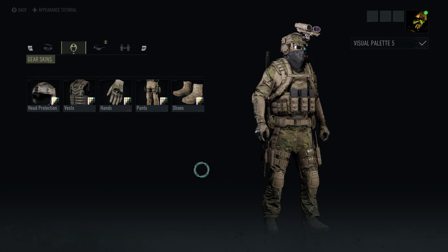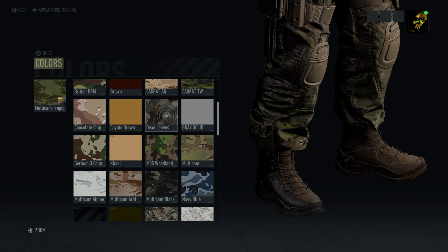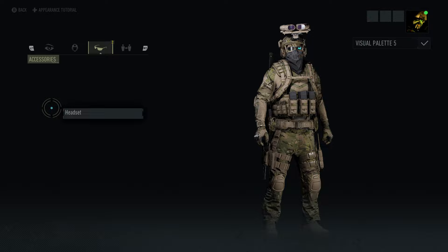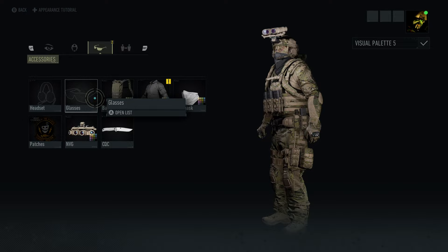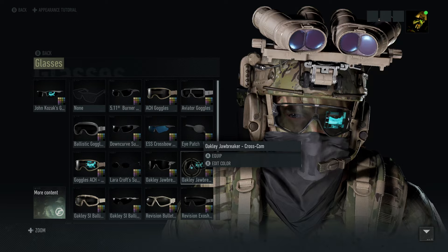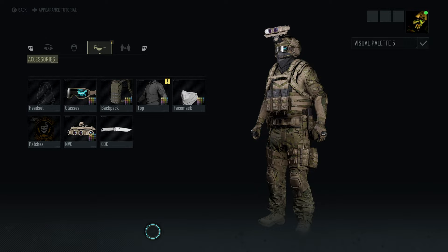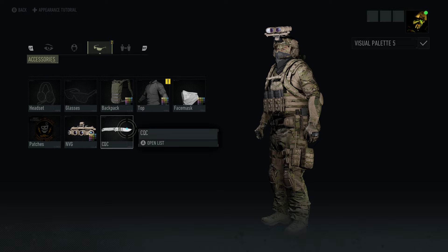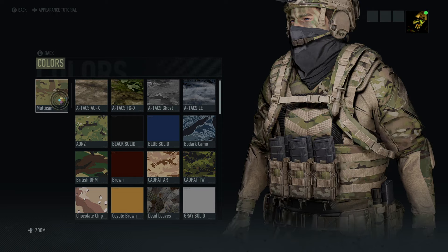For the pants, the Fix-It pants — arguably the best free pants in this game, though there are a lot of great options. For the boots, go with the lightweight boots — make sure you get the colors to match, though not like anyone's going to notice the boots. For the headset, I have a paid Peltor contact on, but you can switch that to none since the Future Soldier Helmet comes with the John Kozak cross comms. We have NVGs on but feel free to try the Oakley Jawbreaker cross comms or the ACH versions — play around with your glasses.